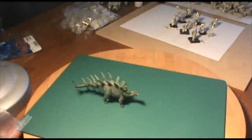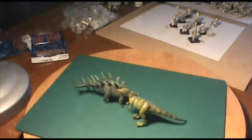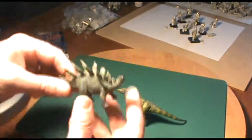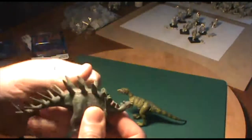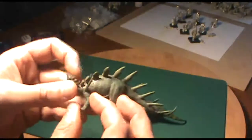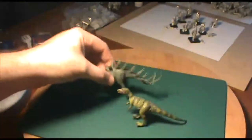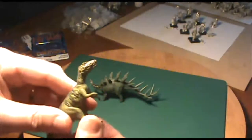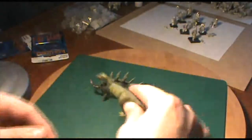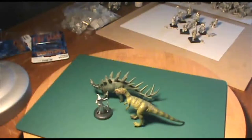So here we've got the two dinosaurs out of the blister pack. No base on them or anything like that. They are bendy plastic — you can see he bends and comes back into shape just fine. He's got the little arms, and all of it's pretty bendy except for the really thick parts.